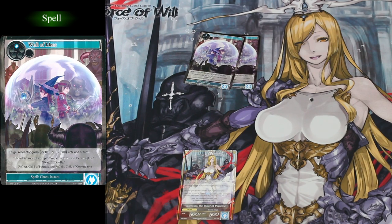We also get two copies of Wall of Ideas. This will either give a target Resonator minus 800 power or plus 800 defense. This card combos well with making plays with Valentina and Medusa.